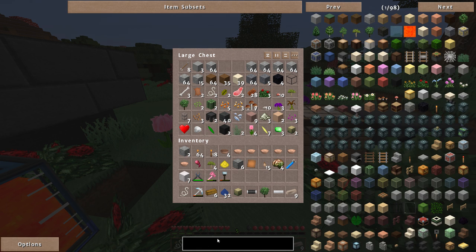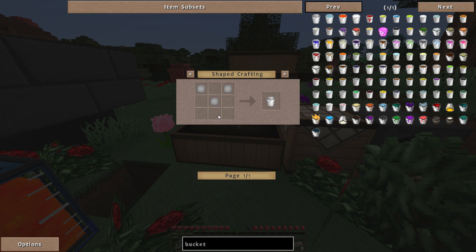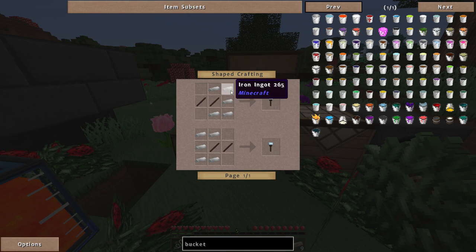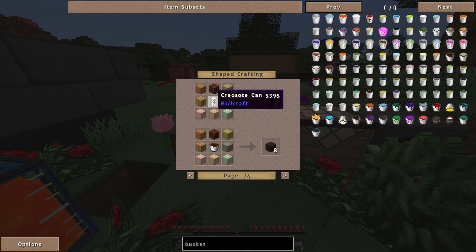So the bucket requires iron plates, which need two iron ingots and a forge hammer — more iron ingots. That's not too bad, but the real issue is the treated sticks. NEI is going to tell you that you need treated wood planks, which you can only make with creosote oil, which means you'll think you have to build coke ovens and go that whole route.